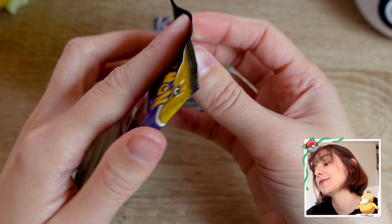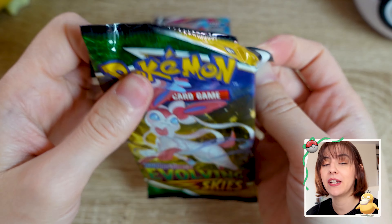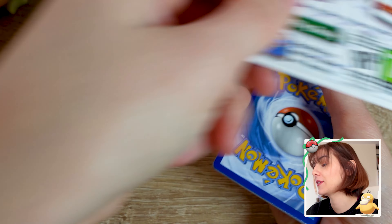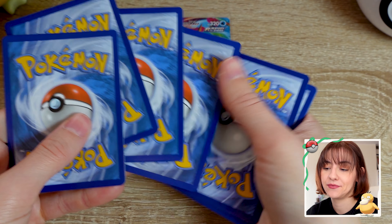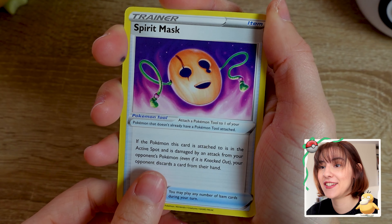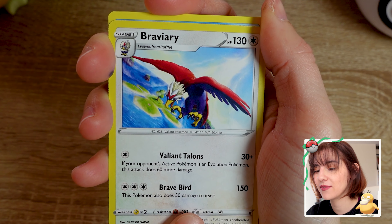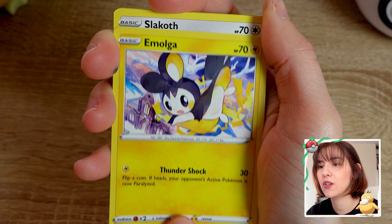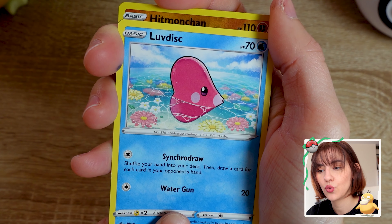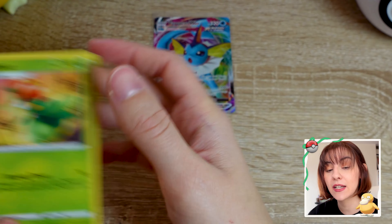Okay, we got one good thing and that's it — that's all we're having, just the Vaporeon VMAX. I'm not planning on having anything in the last booster. I feel like that was our luck. I did say I just wanted one good card and that's it. Energy, Spirit Mask, Braviary, Emolga, Slakoth, Corsola, reverse Hitmonchan, and the last card is a Lilligant. That wasn't too exciting, was it? But we did get a beautiful Vaporeon VMAX.